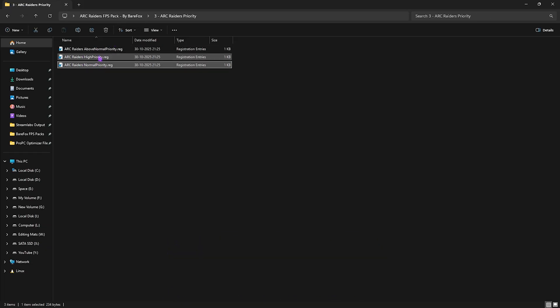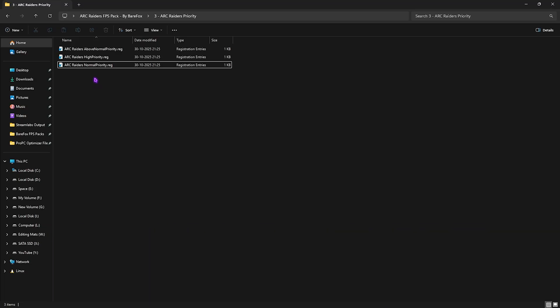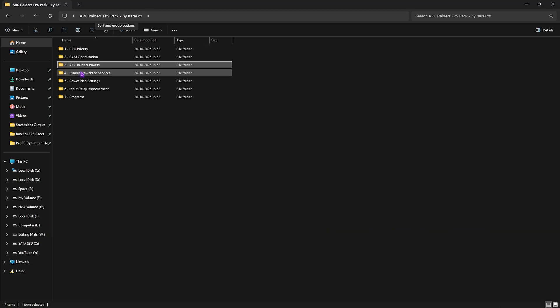The third folder is Arc Raiders Priority, with Above Normal, High, and Normal priority options. Leave your PC specs in the comments below and I'll tell you which priority to choose.